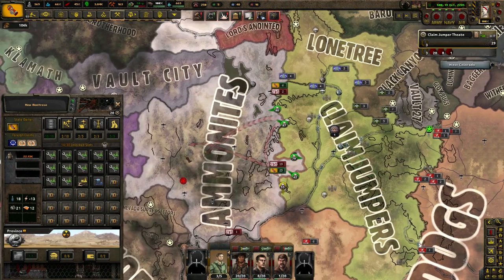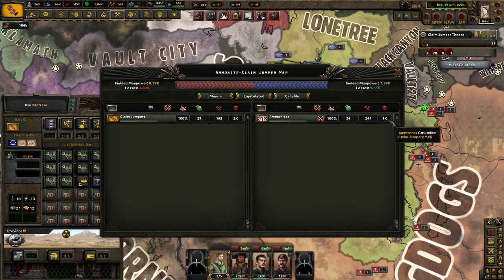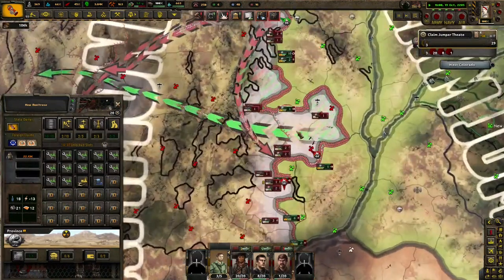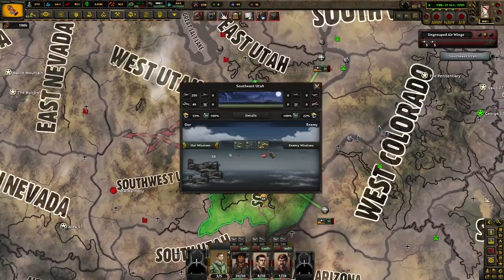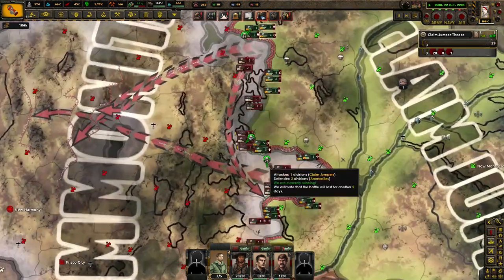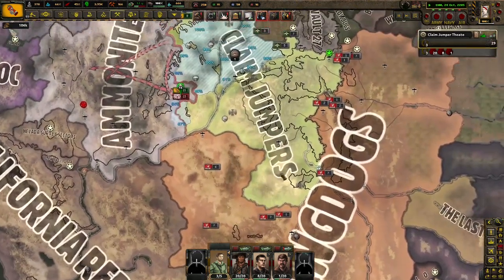Happy decade, everybody. It's 2285, and we're going to war with the White Legs. We've lost 2,000, almost 3,000, versus almost 10,000, and we have slightly more divisions. But things aren't so peachy around here. The White Legs are pretty strong. But we do have an Air Force — it's relatively capable. And we've been coring, actually, quite a bit, so we've cored a lot of the Colorado region.